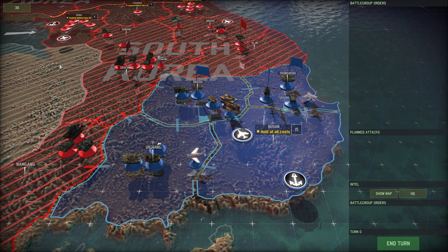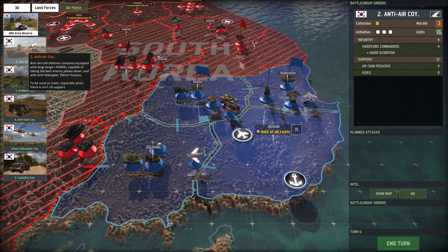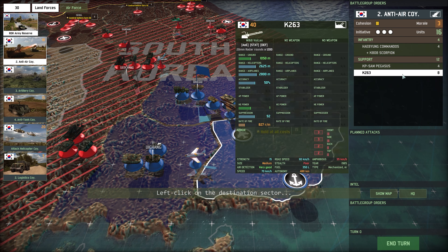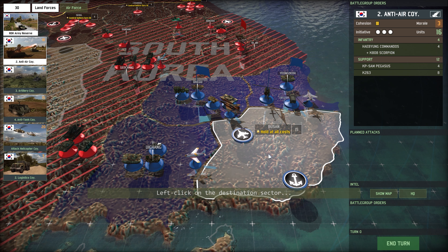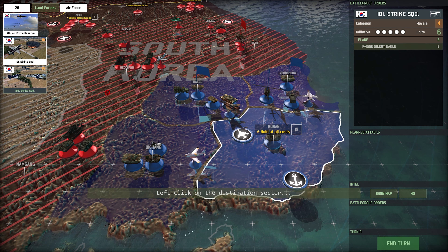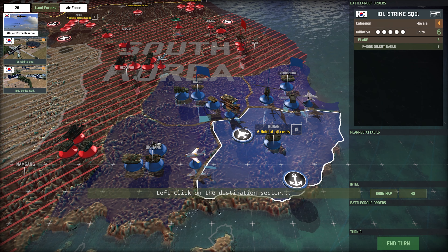Just in case you've never watched it before — we can spend points to get extra reinforcements. You can see how much they cost and what you get on the right side of the screen. I think it actually wouldn't be a bad idea to get an anti-air company, because at the moment we don't have very good AA. We have 20 more points, so I think we're going to get this Strike Squadron of the Silent Eagles, because they have very good anti-air missiles.